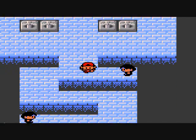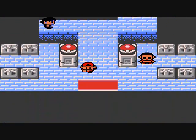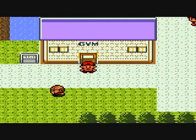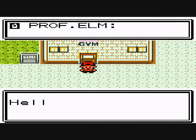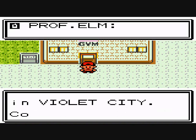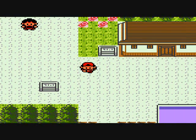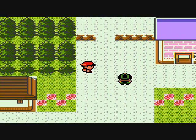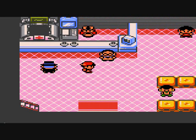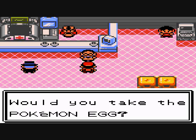Once you get out of the gym, Professor Elm calls you and he sends one of his aides to the Violet City Pokémon Center. He has the egg for you, which is obviously the Togepi egg. If you want it you can get it; if not, that's up to you.